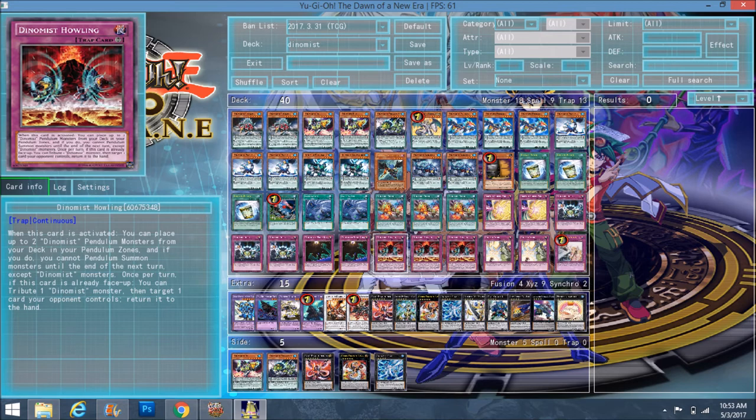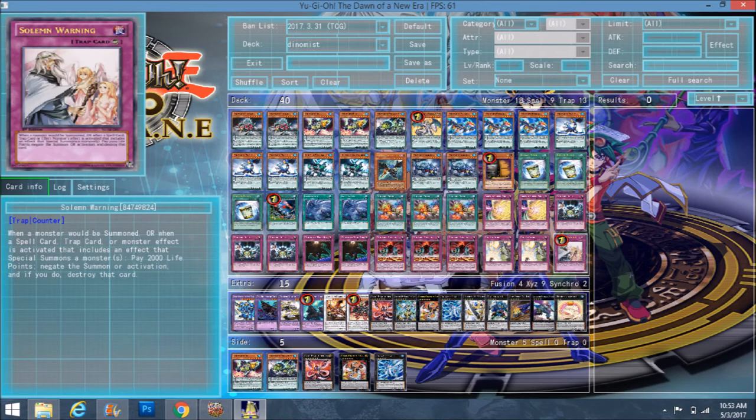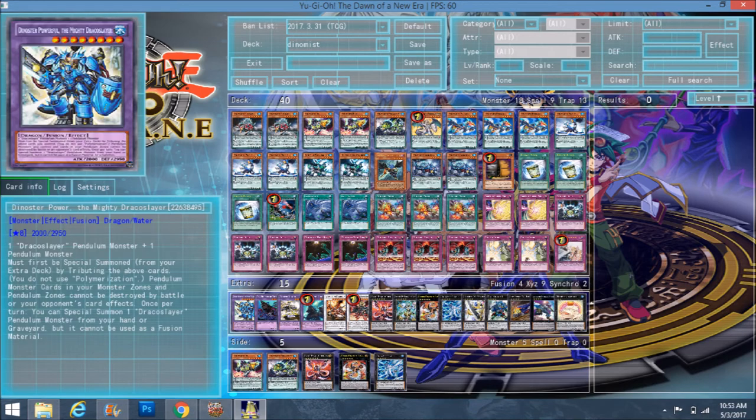The last three trap cards are the Solemn Brigade: two Solemn Strike and one Solemn Warning. Moving on to the extra deck.